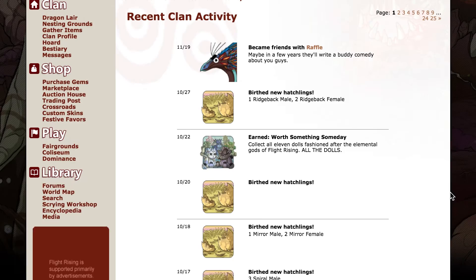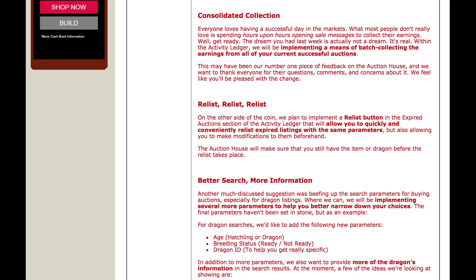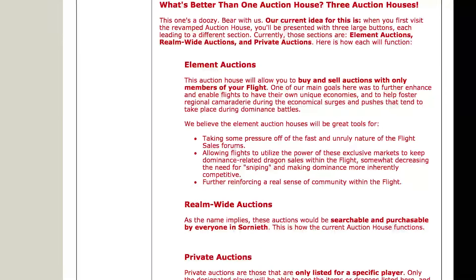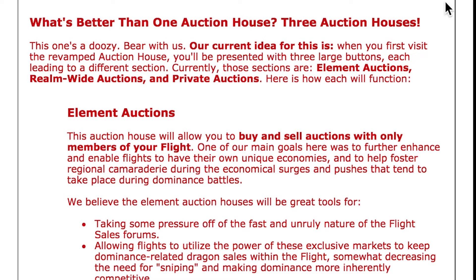The biggest opportunity with Flight Rising has got to be the Auction House revamp. The Auction House is getting a restructure — the March 2016 Words on the Wind went into detail over the changes. While recalling the structure, I was positive there was the ability to filter to your friends' auctions. I realized you can only conduct flight-specific auctions, realm-wide auctions, or private user-to-user auctions. Wouldn't the ability to filter to friends' auctions or make friend-only auctions be kind of nice?